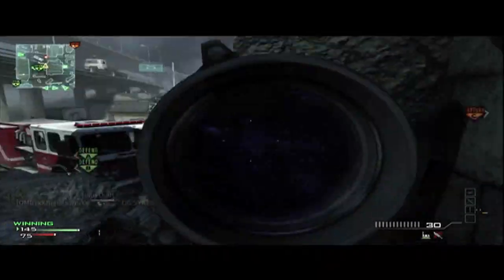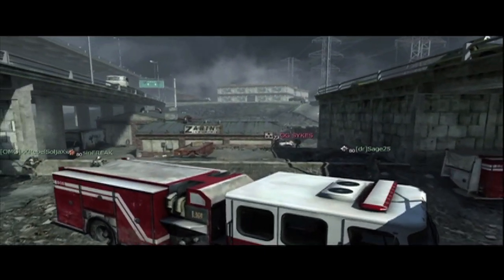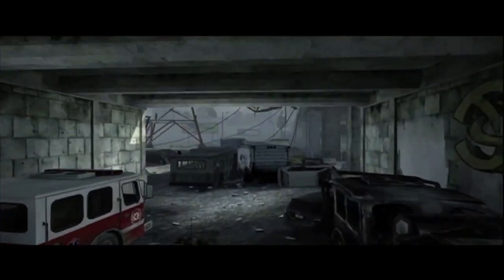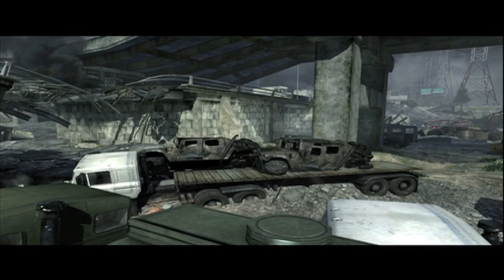Here's another game break. We're trying to move up to C and spawn kill them there. I'm going to hang out by the fire trucks here. We've got Sinfreak and Rebel on my left — not a bad idea to have three or four people on the left side. But as you can see, Sinfreak, Rebel, and I are all looking the same way. Spartan is in a killstreak — yeah, he's in an assault drone.